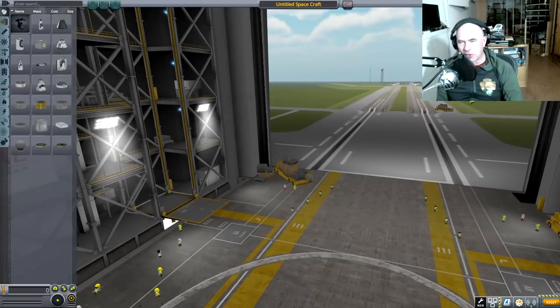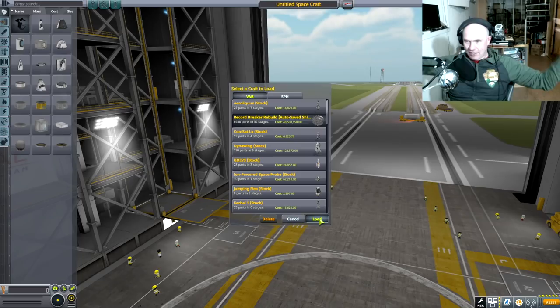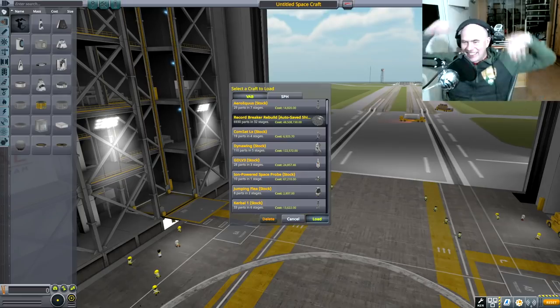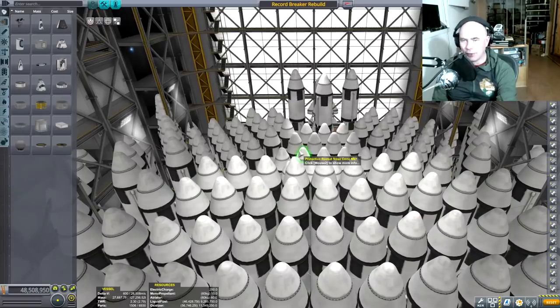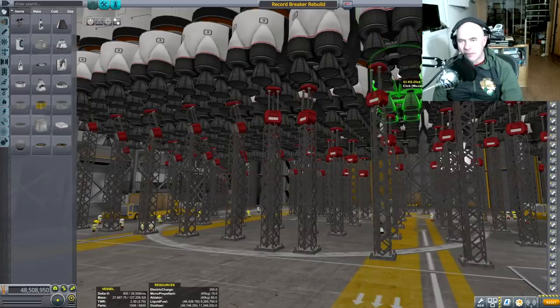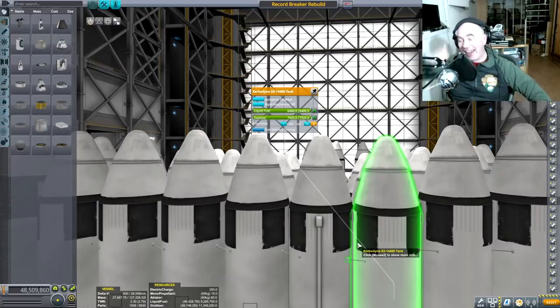Let me open the design so you can see what it was. There are 6930 parts — 6930! I've not reached 10,000 parts. Cost: 48 million, five hundred and eight. My god. It's full of boosters. I was thinking I could probably start fitting some extra boosters in, and if I flip it 180 degrees I can just use it to fly curb into the moon.